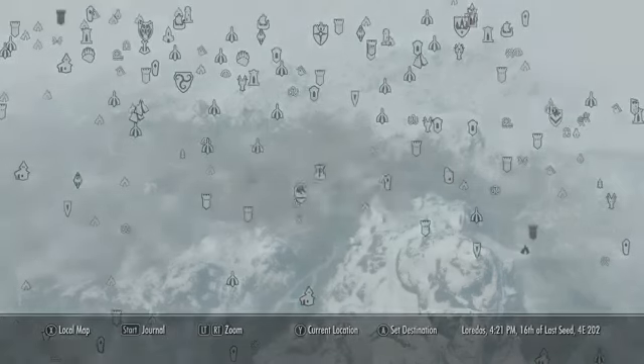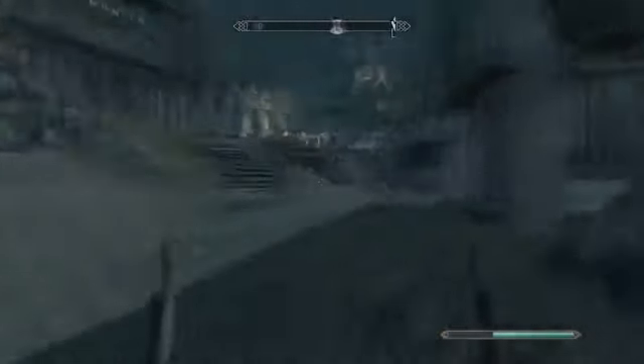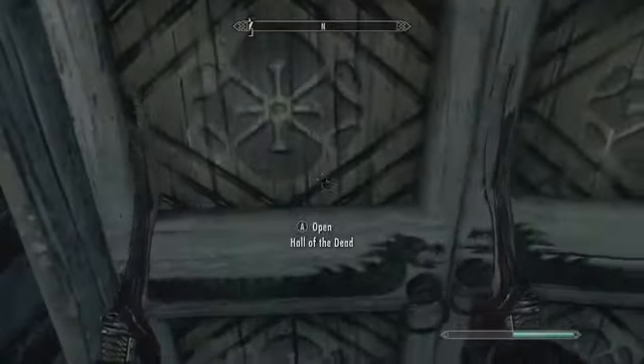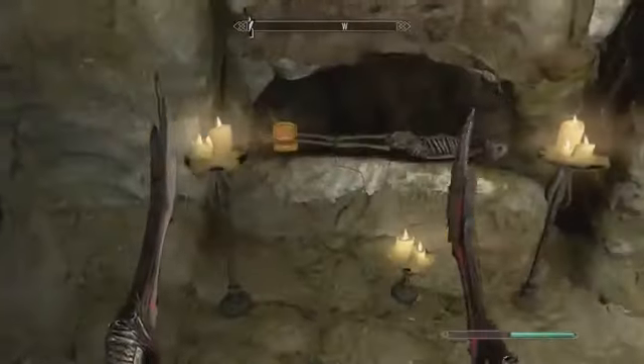So to get the final gem, head to Whiterun and follow the exact path I take. Enter the Hall of the Dead, then go into the Catacombs. Then go downstairs, and in this tomb by this skeleton, you'll find the gem.